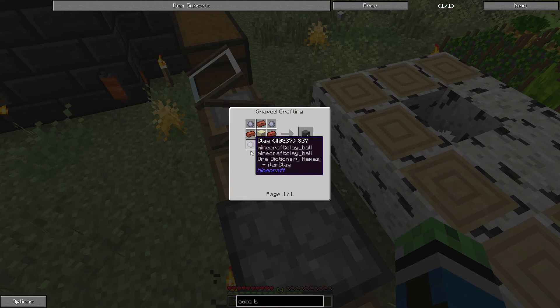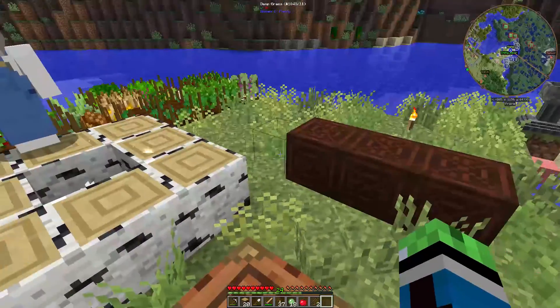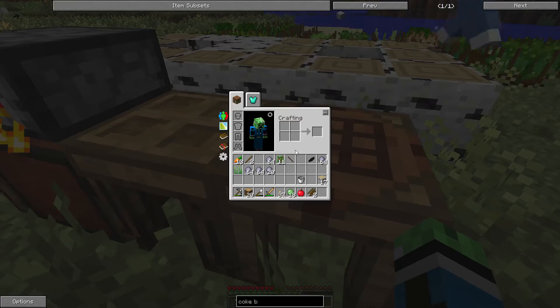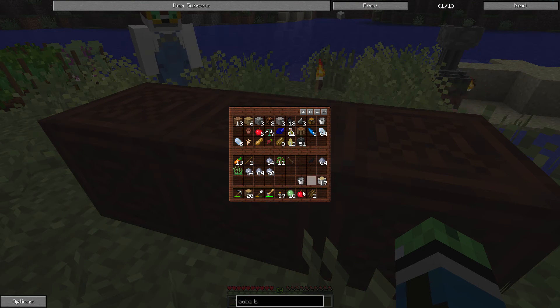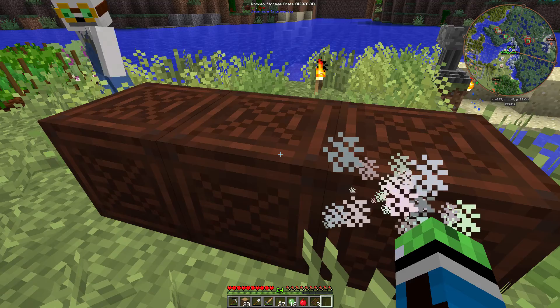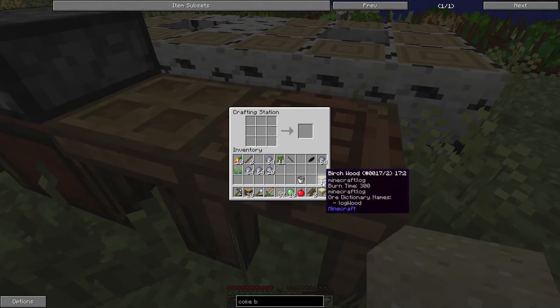So coke brick — that's clay, brick, and sandstone. We need a lot of sand. Do we have any sand in here? Does not look like it. Oh, there's some in here — just four, though. It's only gonna get us one sandstone.